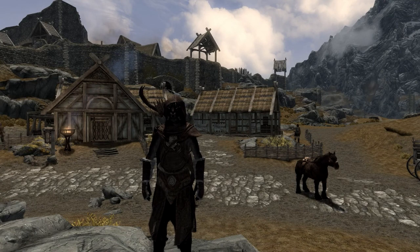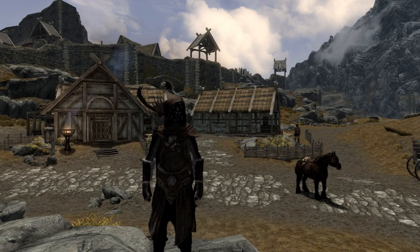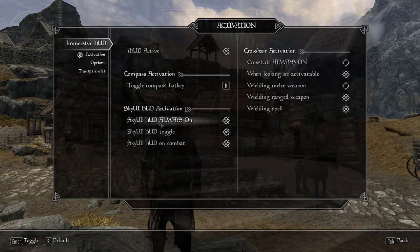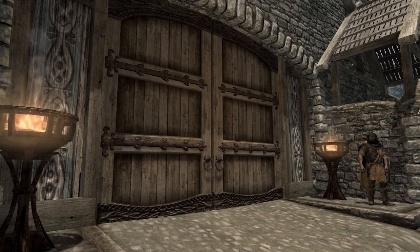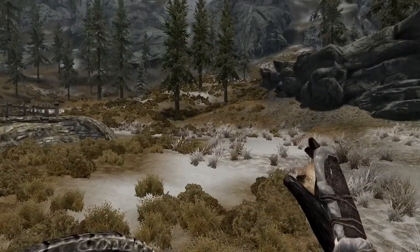Alright, so moving on with this mod — Immersive HUD. What makes Immersive HUD so special is that it takes away all the HUD elements that you don't need, and they only pop up when you need them. The compass is also hidden, and you can reveal it by pressing the X key as set by default, or you can go into the MCM settings and change it to any key you would like. Quest markers also disappear when the compass is hidden.